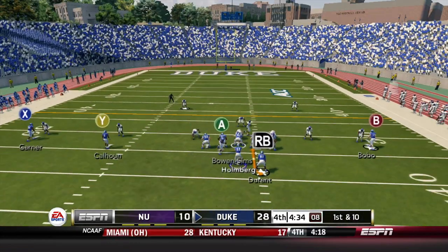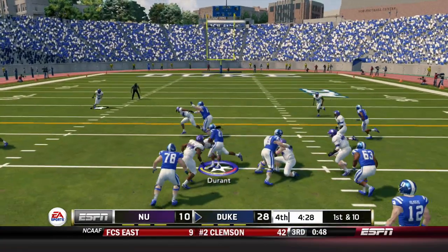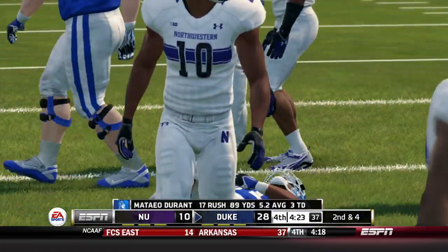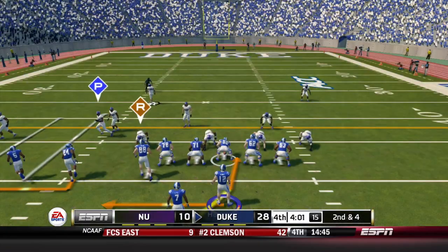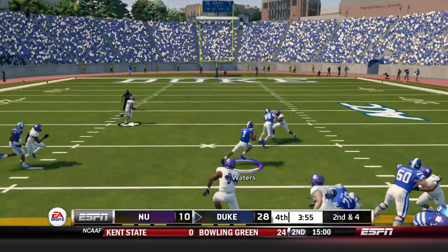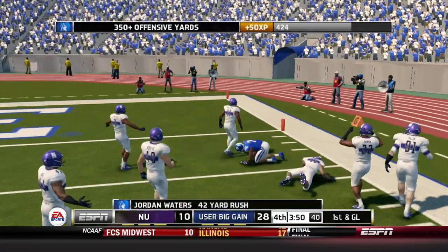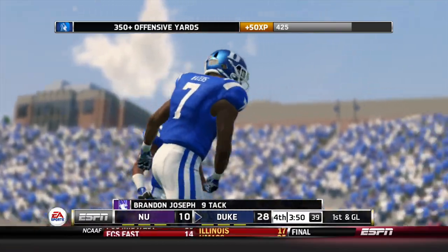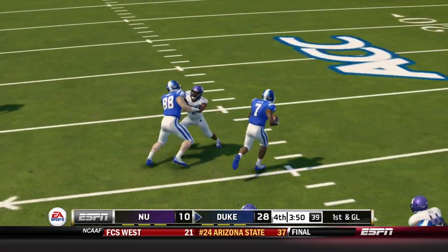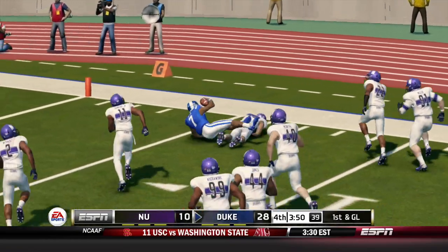First and ten following the nice Holmberg run — say what you will about his arm, he can make plays on the ground. Handoff to Durant and he gets another six, but he is slow to get up. Durant appears to be hurt — Jordan Waters in the backfield now. Holmberg hands it to Waters, goes left, cuts right, got some room to run — brought down around the five, but not before a 42-yard rush for Jordan Waters. What a nice carry.